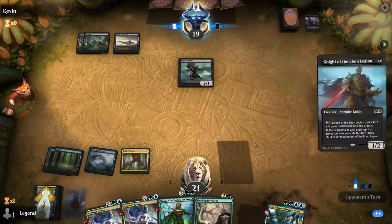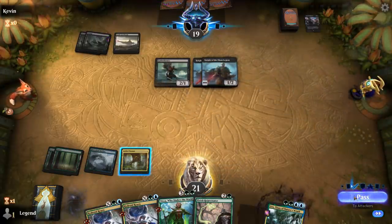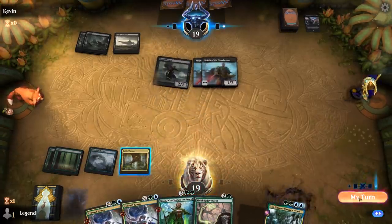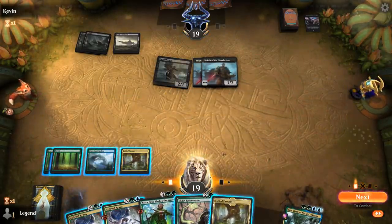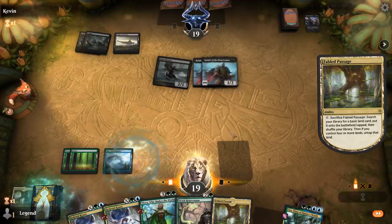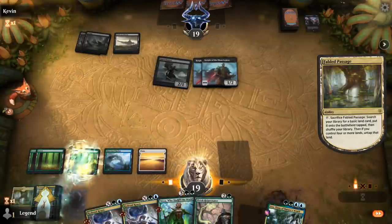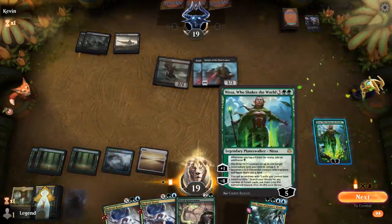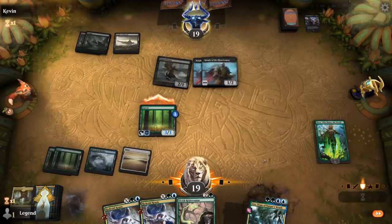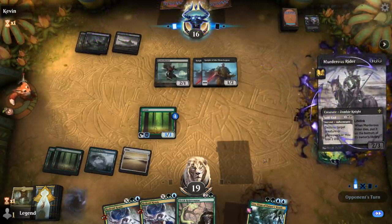Next turn I can play Rejuvenator or with a land play Nissa. Opponent plays double Knights — pretty scary. I guess we'll play Nissa then, though she'll only be at one loyalty. They just go to murder Nissa with a Murderous Rider — fair enough.